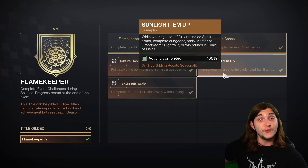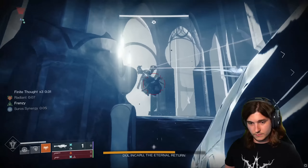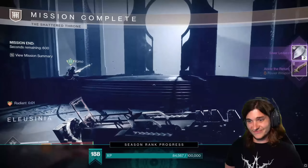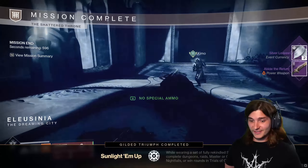And then while wearing your fully upgraded Sunlit Armor that you get from this activity, complete a dungeon or raid. Get a dungeon boss CP — you can do this from anywhere. You can complete Dewankaru — that's what we did. Takes 10 seconds. You can do any of the bosses and it will automatically complete this.